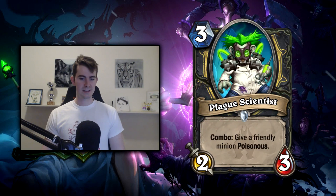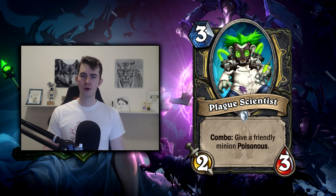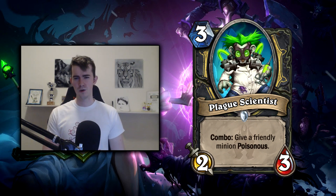Moving on to Rogue — first card is Plague Scientist, three mana 2/3, underwhelming in stats. The combo ability gives a friendly minion poisonous. You get rewarded for board control, but it takes a while. You might say SI:7 Agent is a three-mana combo minion and that card's pretty good — but turn two you can coin an SI:7 or play a one-mana card on turn four to enable it. That's different from the Plague Scientist, where ideally you want to have a minion on the board already before playing it.